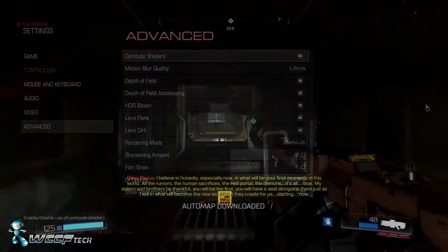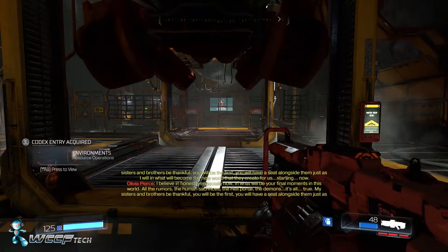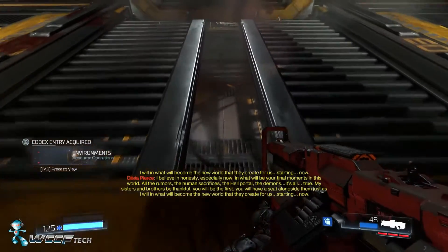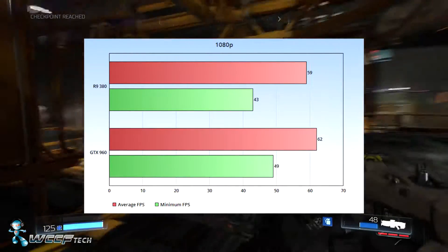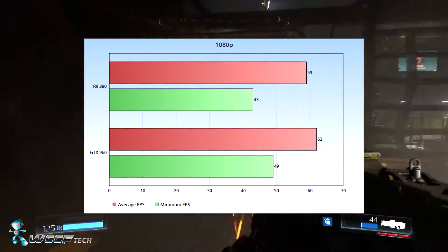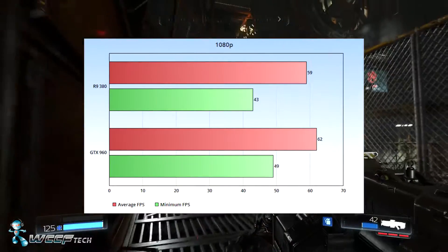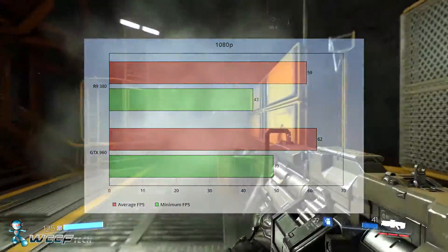Jumping into the performance itself, we'll look at 1080p first. At 1080p we only tested the RX 380 and the GTX 960 to see how they stacked up. They performed pretty much on par with each other — the 380 was slightly behind the 960, which honestly I was a little bit surprised by, but not entirely based on the results we saw with the beta.